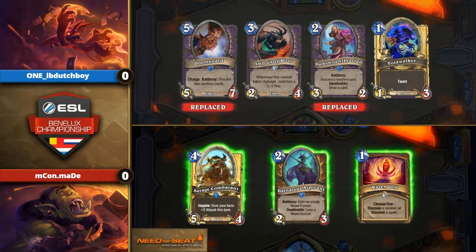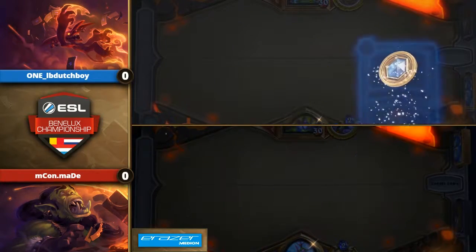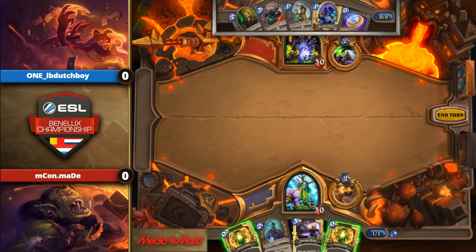Beast Druid has been doing very well for him before in this tournament, but queuing it against Zoo is going to be very hard here for Maid. Unless he can snowball the game with an Innervate — which he has in hand. And another Innervate.